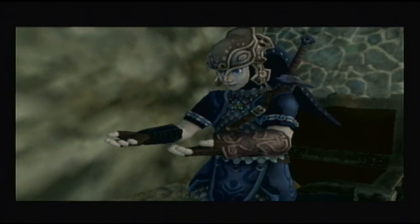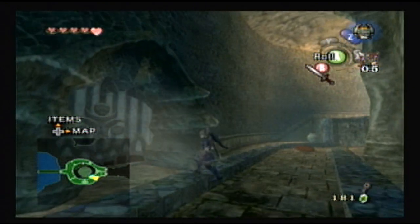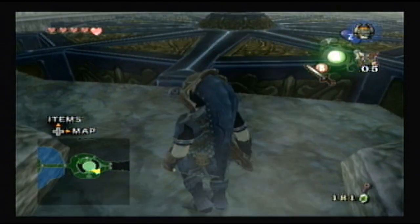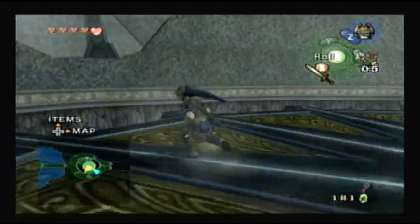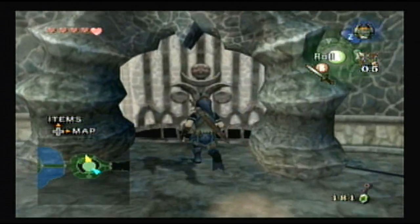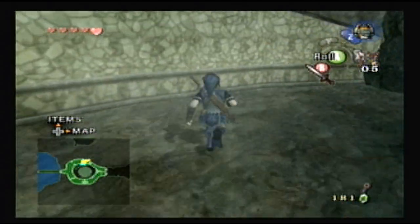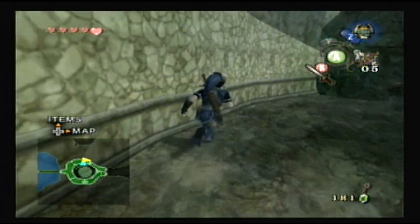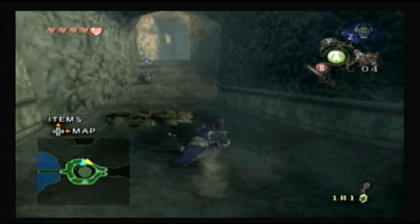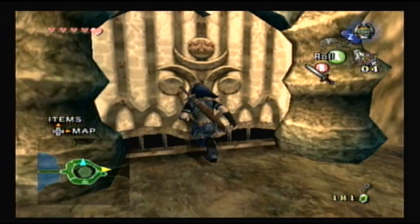The thing that frustrates me the most about the Zelda games is that you always have to have a guide right next to you. Well, after you play a couple of them you get used to it, because they don't really change the whole format around a lot — which is something a lot of fans have been complaining about. The dungeon-overworld formula has basically remained unchanged since Ocarina of Time. There really hasn't been a whole lot of new puzzle additions. Once you play two or three of the Zelda games, you're pretty much good to go for the rest.